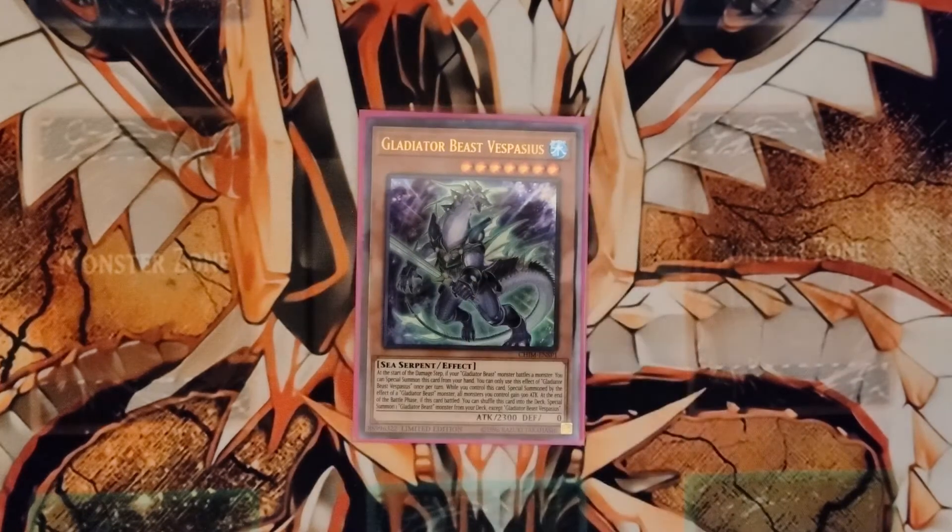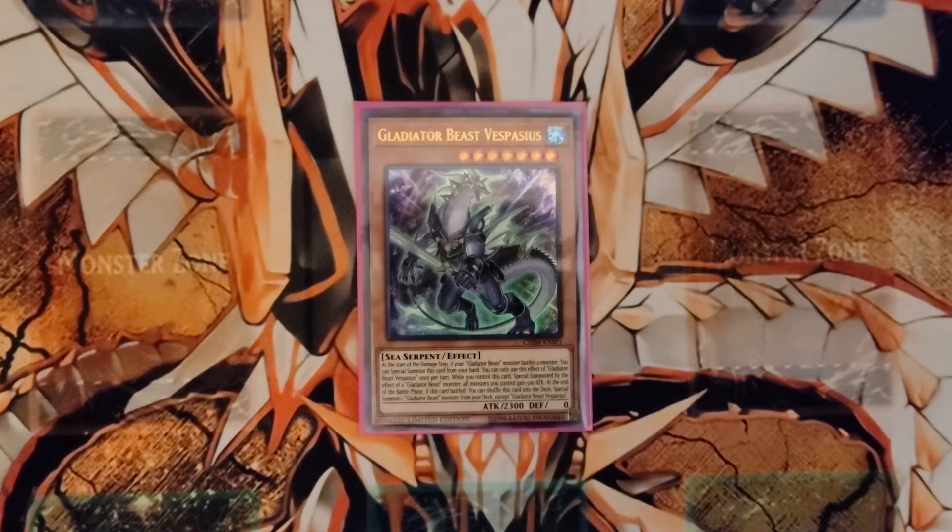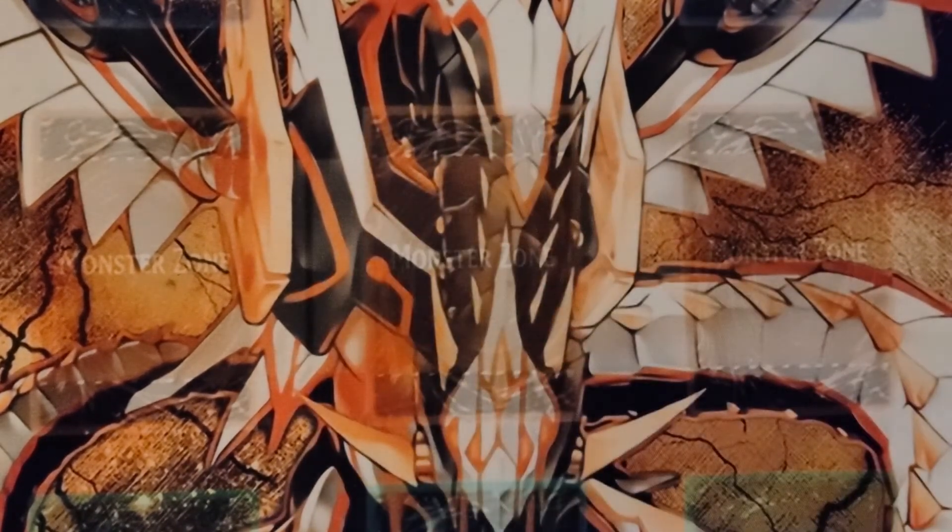One Vespacius. Vespacius is basically your Gladiator Beast hand trap, sort of. If a Gladiator Beast does battle with an opponent's monster, you can special summon him to your side of the field. He is the only Gladiator Beast that does not have a special summon by Gladiator Beast effect — you special summon him if your Gladiator Beast does battle. He also increases the attack of all monsters you control by 500.